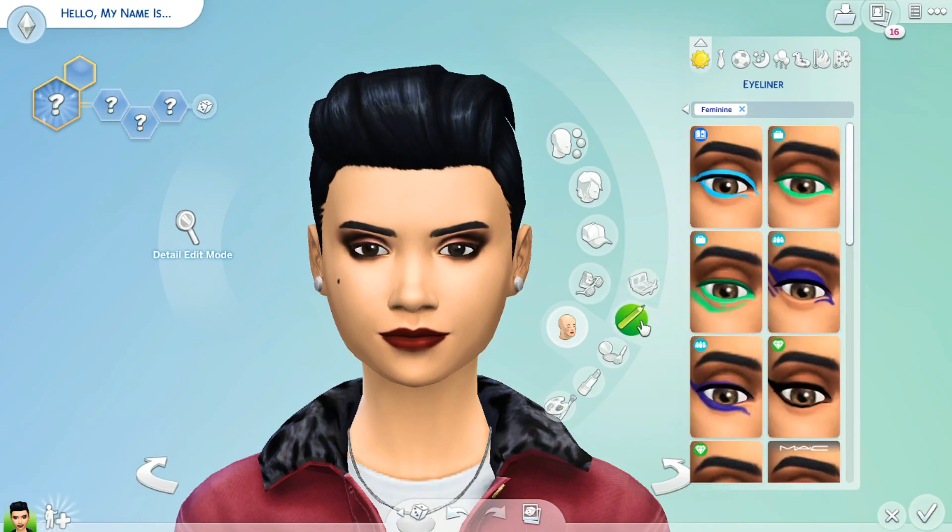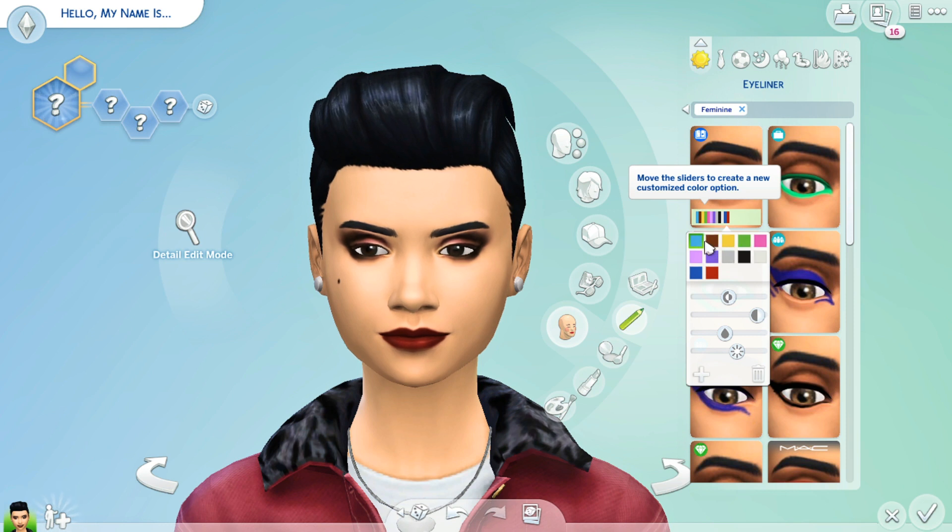This is truly truly game changing, and it looks like the same thing applies to the eyeliners. If we play around with some things we can get some pretty decent colors going — some really cool combos. You could truly make some customized looks. I know I personally struggle a lot with makeup in-game. I always put my sims in either this eyeshadow or the glittery eyeshadow from the luxury party pack. But this just gives so much more variety. Having more than just the default swatches is truly truly amazing. I'm so here for this.